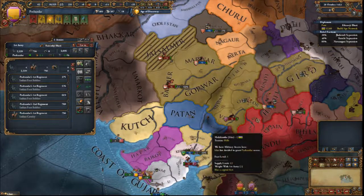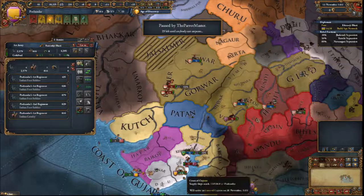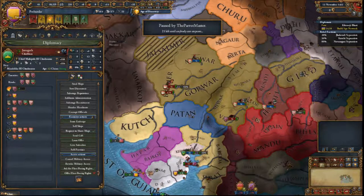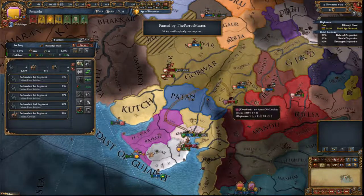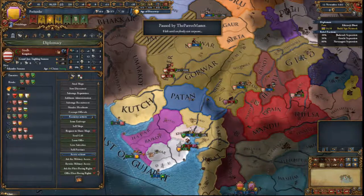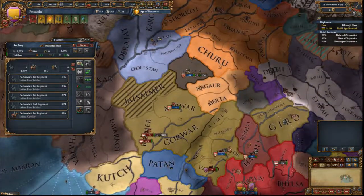I'm just gonna hide in your land. Why do you need to do that? Watch this pro strat, okay? I can't revoke it. I have four transports. If Sindh were to give me military access — no way. I'm place number 842nd out of all the countries. Tomorrow this war is gonna murder me.